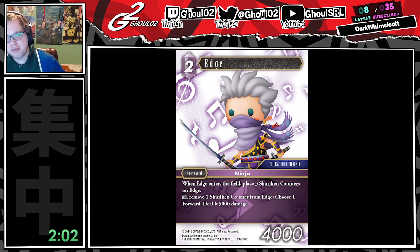Actually, can Edge remove shuriken counters from anywhere? It says remove a shuriken counter from Edge — I'm assuming in that case it refers to itself. You can't, like, play both Edges and then remove from this Edge to fuel the other Edge. That'd be kind of cool, actually, but I think you probably can't.